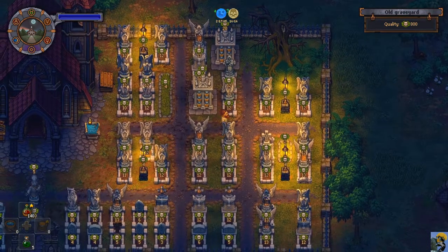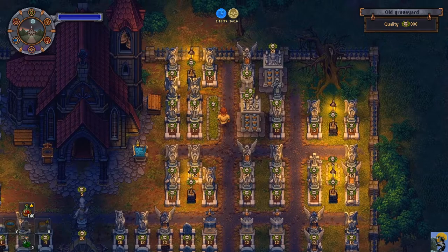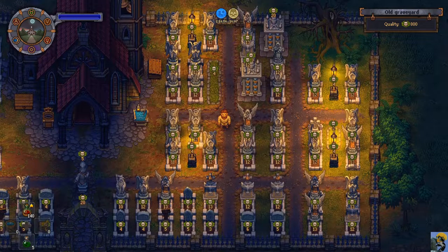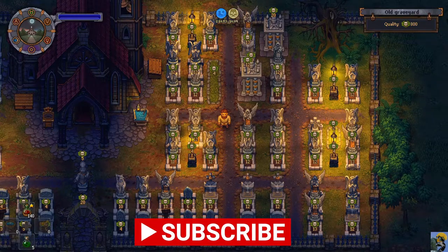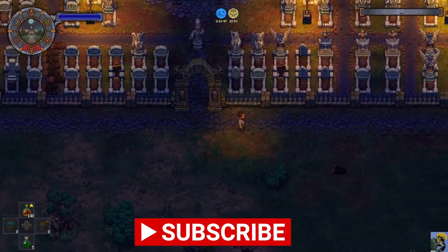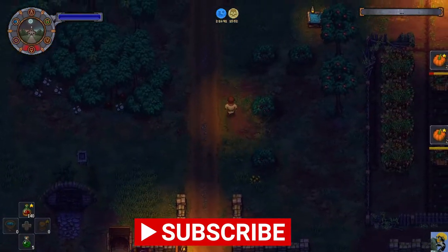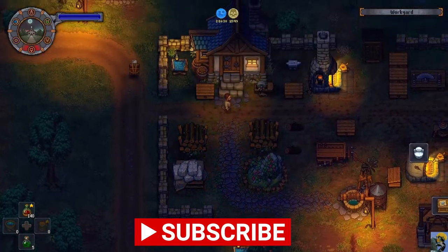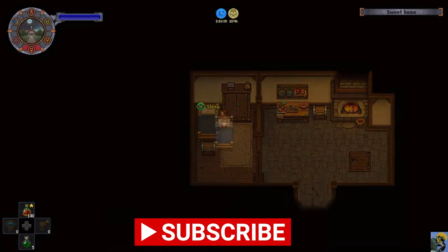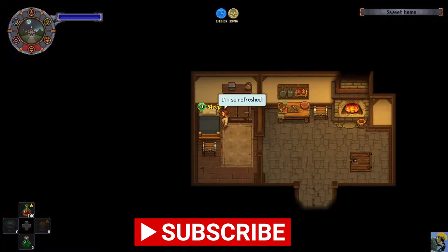800! Fantastic! So here are two marble columbariums with 12-quality graves all around, and we're really making great progress putting in these 12-quality graves on this side of the plot. We have an 800 quality now and I'm looking forward to moving onward and upward with the graveyard. Alright everyone, I'm going to stop the episode here — I hope you have an excellent evening or day, and I'll check you guys in the next episode of Graveyard Keeper. Take care everybody!